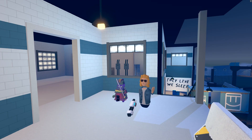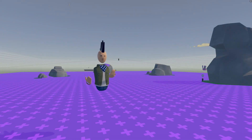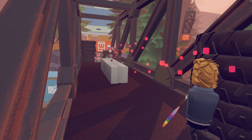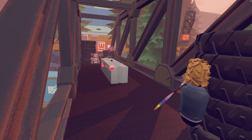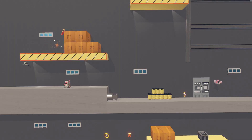Hey Rec Room players! We've all been excited about this for a long time and now it's time to talk about how to use the spawner gadget. The spawner gadget lets you spawn enemy NPCs that can follow you, attack you, and take damage from players' weapons. The spawner also lets you spawn some objects. With the spawner you can make your own cooperative quests, wave shooters, or anything at all that needs enemies to fight.